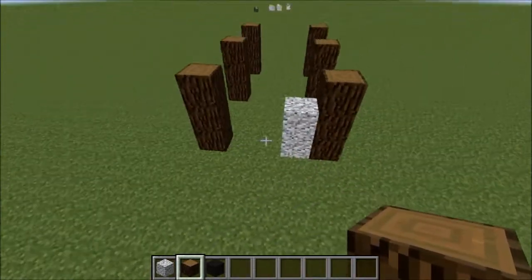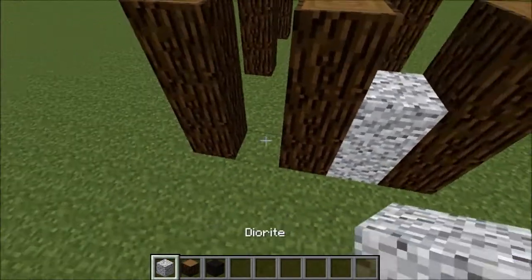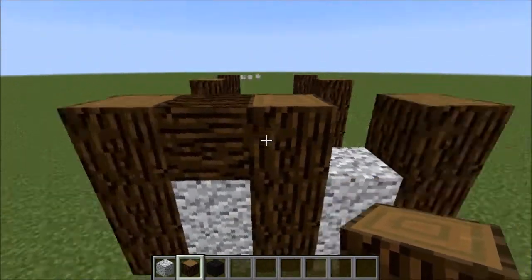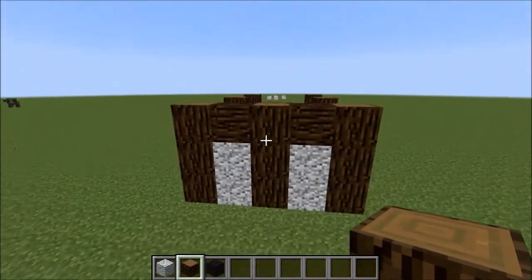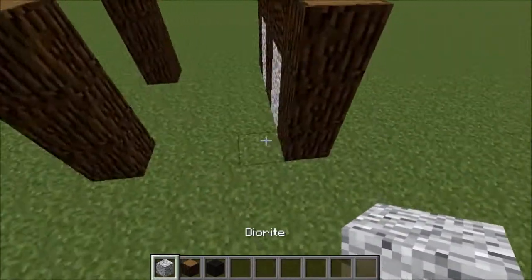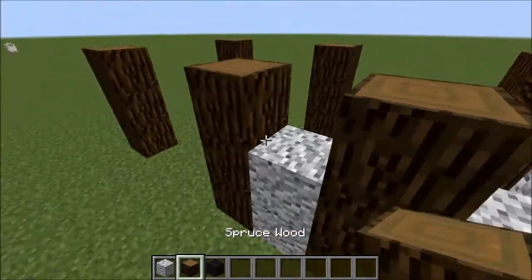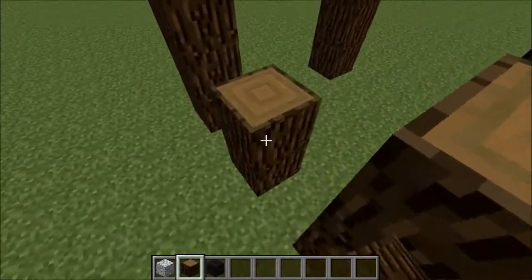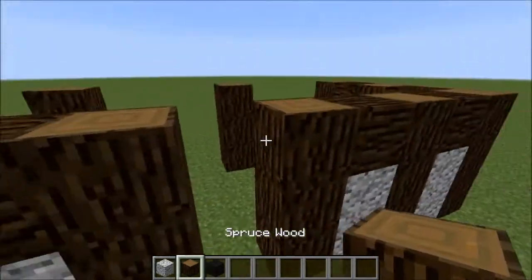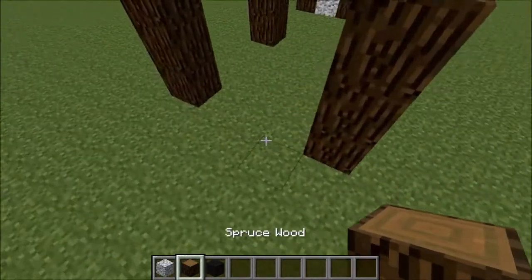So that is the initial build. Now between all of these we're going to stick some blocks going up two, and then between these we're going to have a sideways-facing piece of wood so that you get the effect of a border going all the way around. We'll do that on all the other sides. Don't worry too much about windows or anything just now because we can literally just punch those in later.